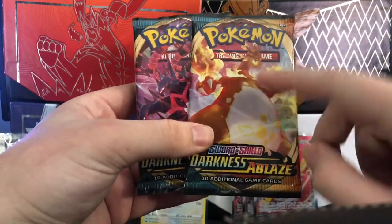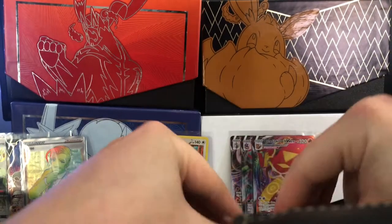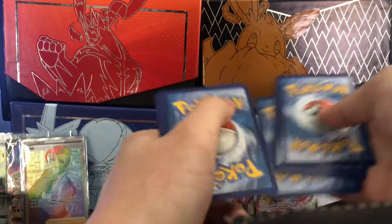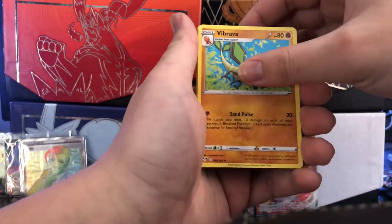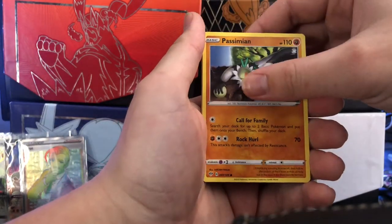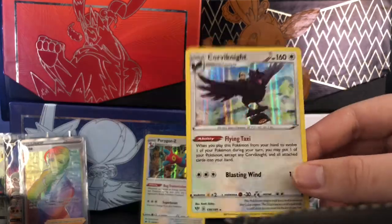Hoping to leave the Charizard for last. Let's get that Charizard! Darkness Ablaze — having the worst luck with it. It's a good set though. Steel, Stunfisk, Vibrava, Galarian Mr. Mime, Electric Dino, Passimian, Buneary, Corsola — oh, I thought it was a hit. Nope — Cobalion V, Night hollow.